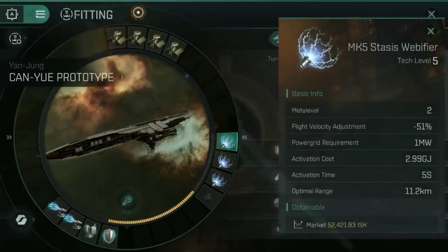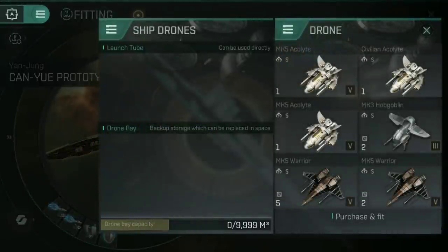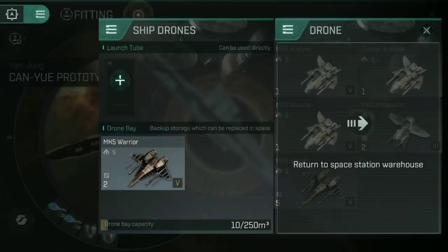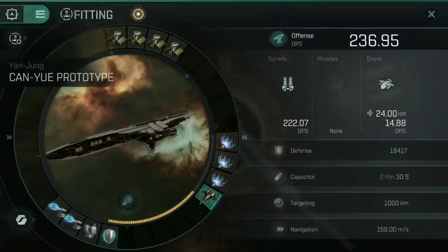Talking about the tracking speed and how this struggles against a fast-moving ship — that's why I've gone for three Mark 5 stasis web of fires. Each of these reduces the flight velocity of a target ship by 51%, meaning if I put all three on one target you get 51%, 25%, then about 12% speed, or I can apply them to three different ships. The aim is that if anything gets within 11.2 kilometers I can slow it right down, aim my decomposers at it and punch it out of the sky. I've also popped a small drone in for the time being, which takes our DPS up a small amount.